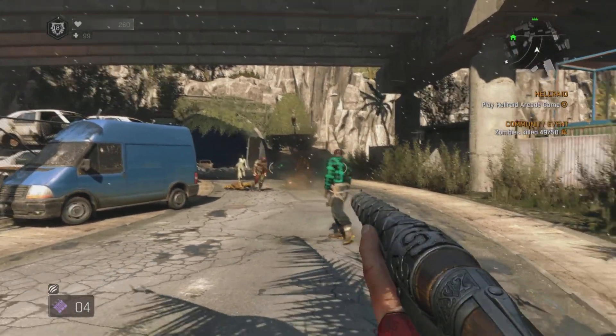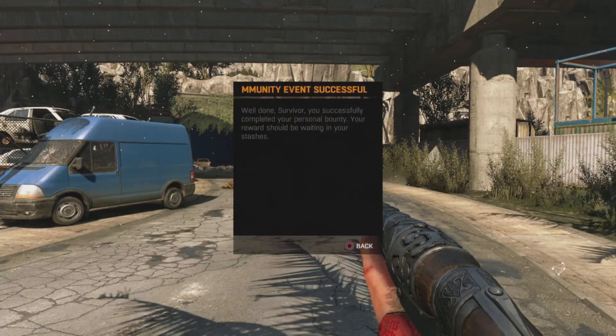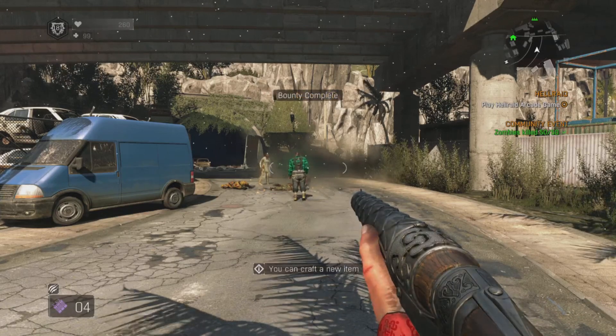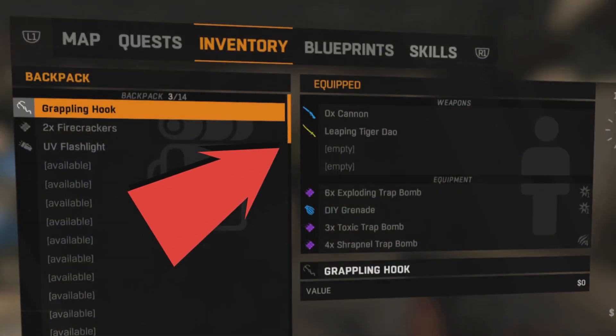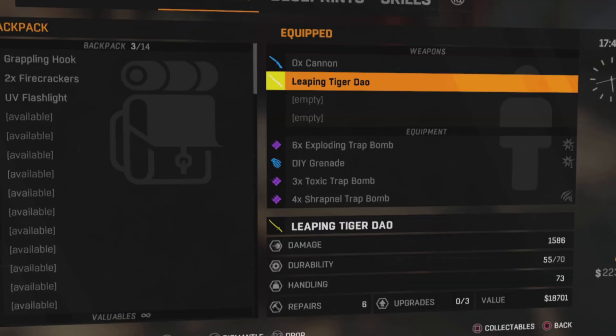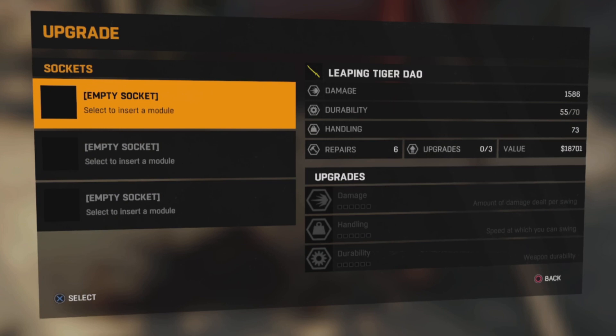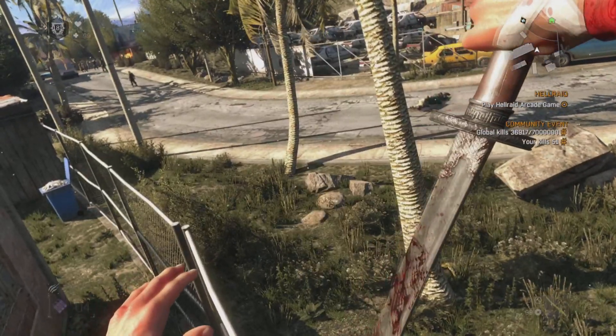Once you've achieved that target you'll get a message flash up on screen telling you you've been successful and that your reward will be waiting in your stash — which isn't actually true, it just goes straight into your inventory. You can see it there: Leaping Tiger Dao. It's a gold weapon and it's got space for three mods. I'm going to wait for my King mods for that one.